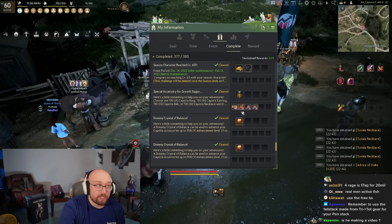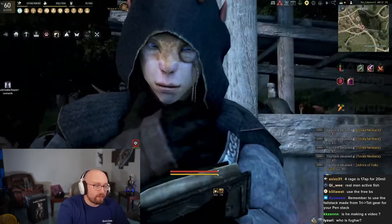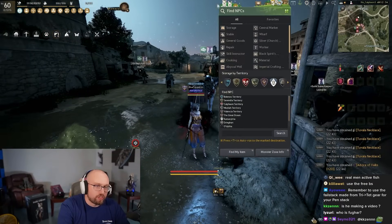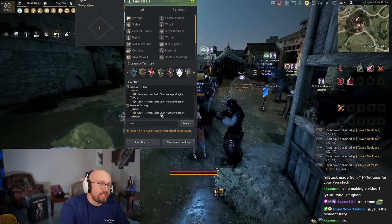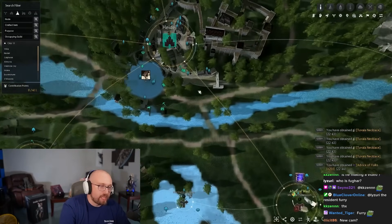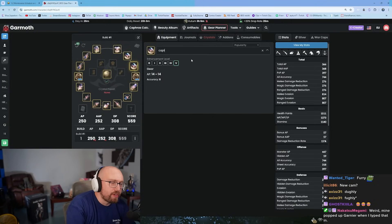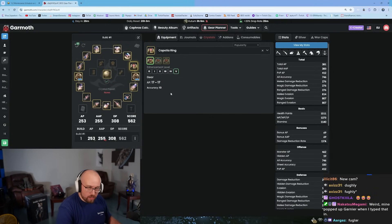Fughar is the ugliest NPC you've ever seen in your life. Just type 'ugly' into the NPC search bar — he's in every major town. In Velia, he's down by the stable keeper. We'll pretend you got your third Capotia from fishing. The next thing you'll start doing is grinding and working toward your Infinite Potion.